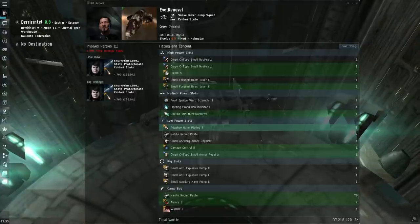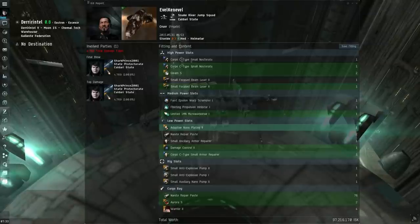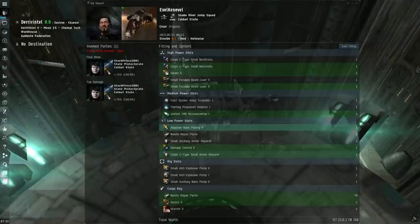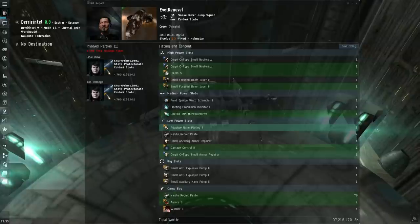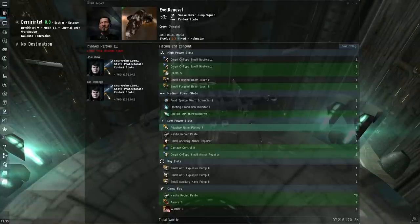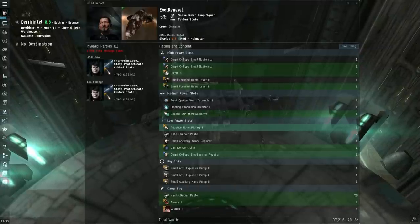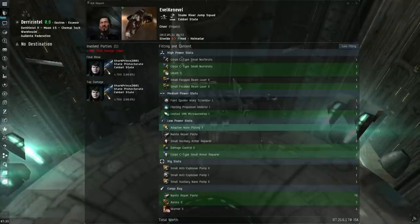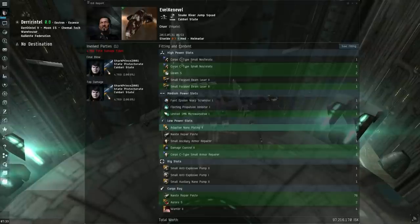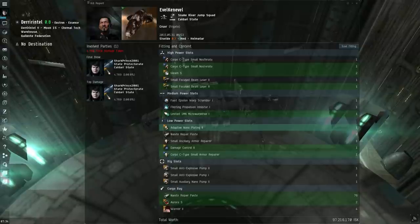It does have more hit points and slightly more damage than a tormentor, so again it's still a really hard fight, but it is a fight that you can possibly win. Beam Cruels can also be a lot more difficult, and honestly if I knew this was a Beam Cruel before I engaged I probably wouldn't have engaged him, especially if I knew he had the Dead Space Nosferatu as well. But he made a lot of mistakes which made this fight possible for me to win, and it was still super super close as you will see. So let's take a look at my point of view first.